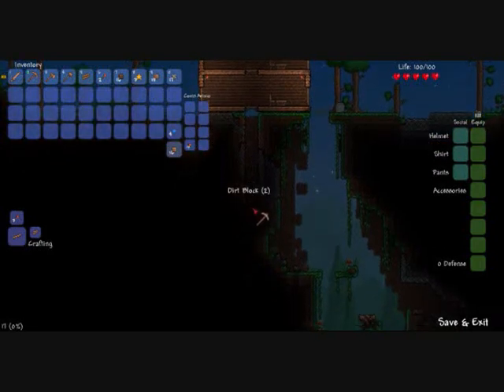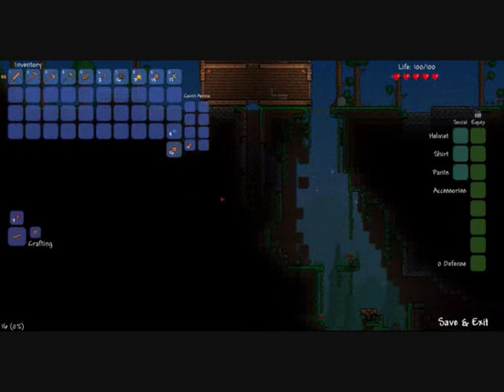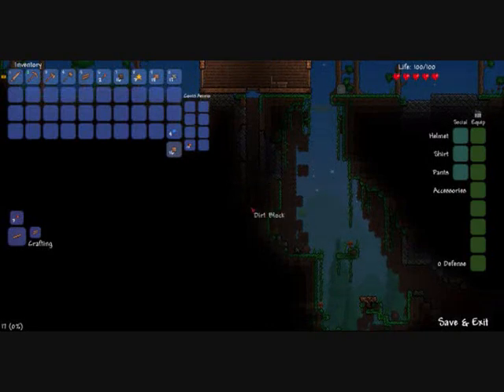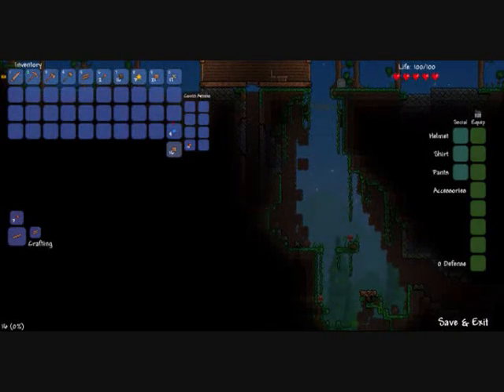It's useful to remind yourself where to put the platforms — like remind myself where the stone ends so I can jump up. You might also want to put some torches down here because it gets hard to see. You just want to keep mining down, because that way you don't go off course.